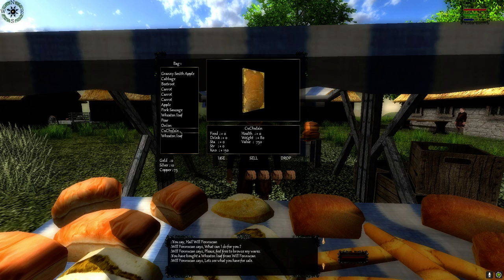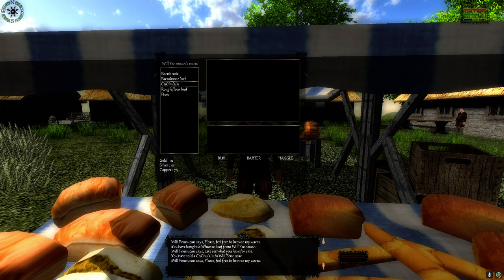If we decide we don't want this particular item, you'll see the value here is 750. If we sell the item and go back into the trade skill window, you'll notice he has the item here for sale but its price has increased an awful lot. That is because the merchants will always need to make a profit off what you sell to them.